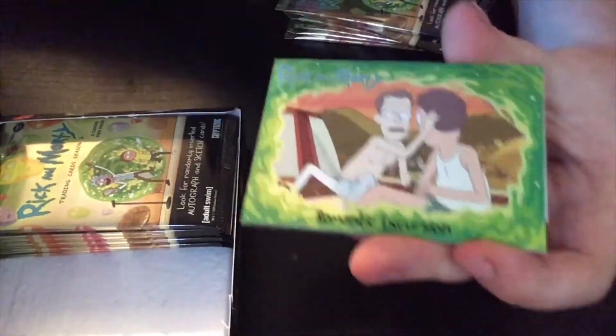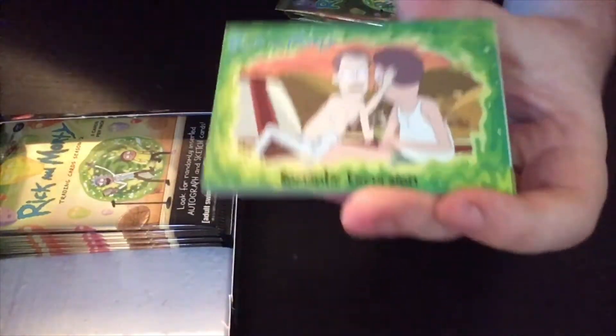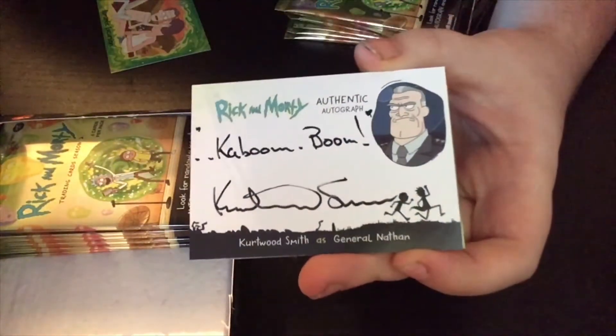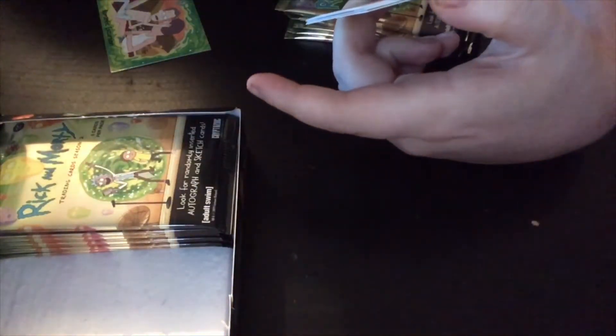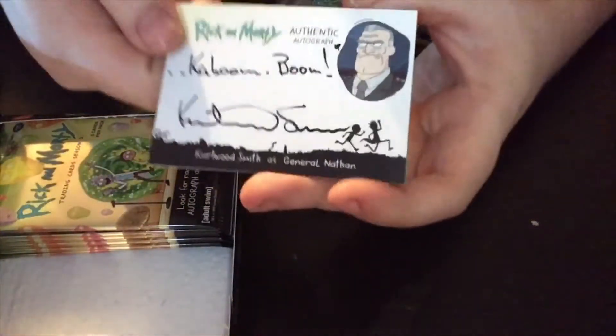If you don't know who Cryptozoic cards are, they did the first four seasons of Walking Dead trading cards, which I've had quite a few boxes of on the channel. This card is called 'Romantic Excursion' and that is of Jerry and Sleepy Gary. We got the autograph in the first pack - I was hoping it wouldn't be in the first pack. It's not one of the biggest ones - it is Kaboom, and he is from the Get Schwifty episode. He's the general - not the baddie in it. That is pretty sick.